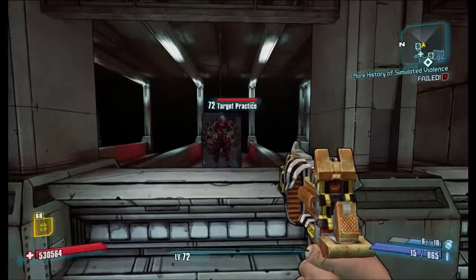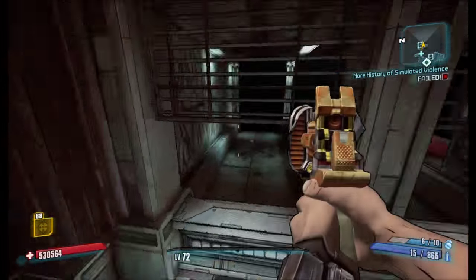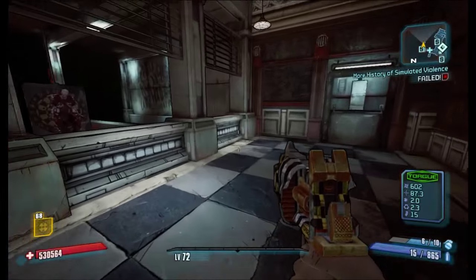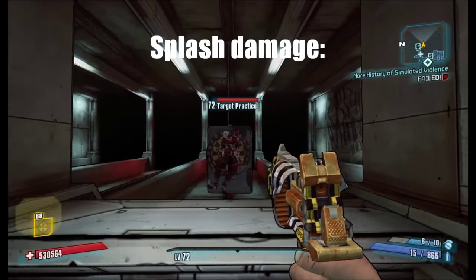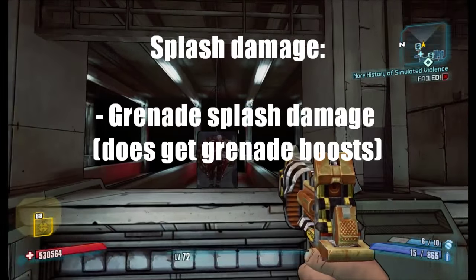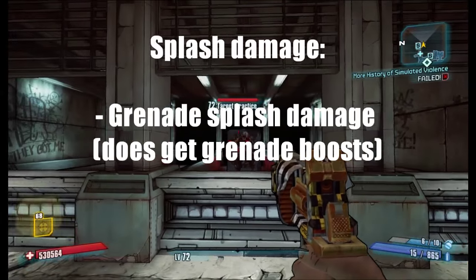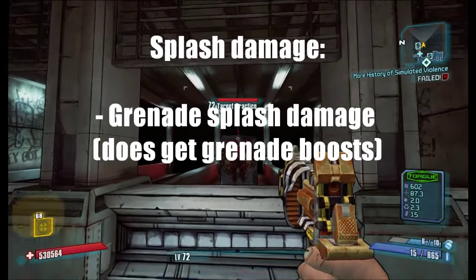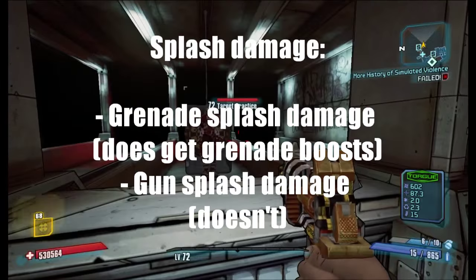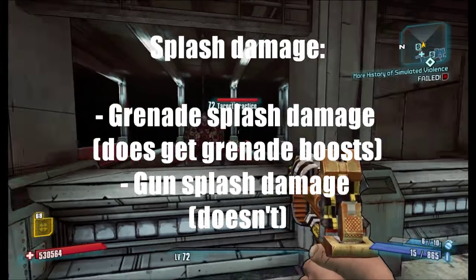Alright, last but not least: splash damage. Splash damage is a bit more complicated. Basically, there are two types of splash damage. The first type is grenade splash damage, which, as the name already says, gets boosted by grenade damage. And then there's gun splash damage, which is the direct opposite — it doesn't get boosted by grenade damage.